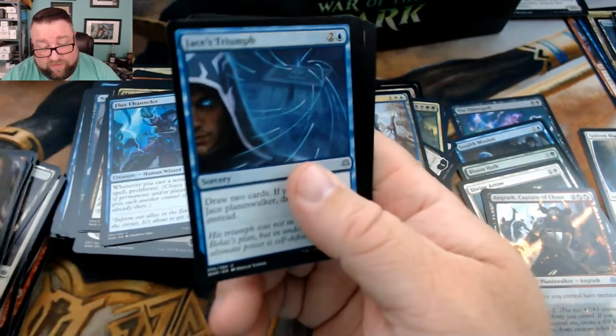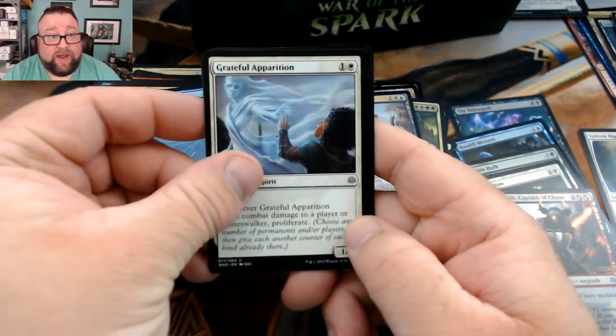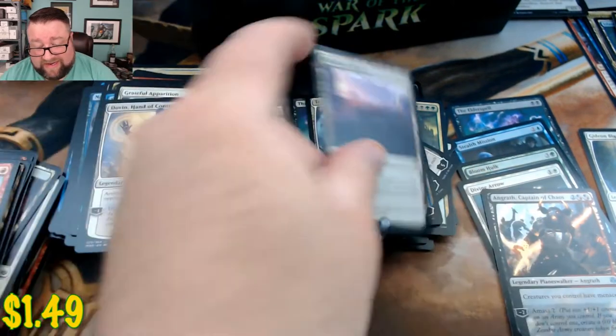We got Jace's Triumph, Grateful Apparition, Dovin Hand of the Council, and then we got Mobilized District.